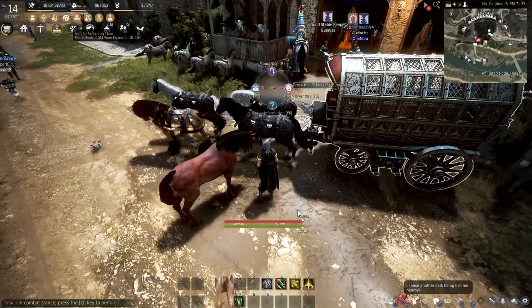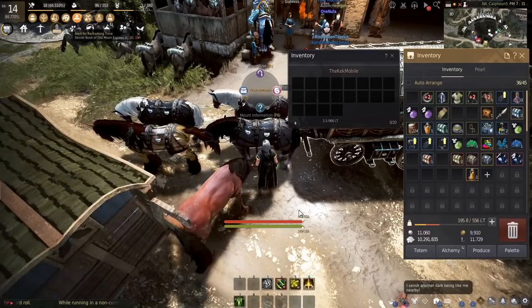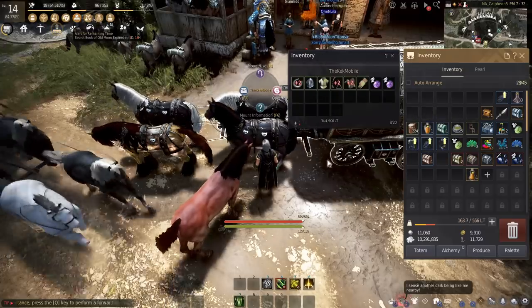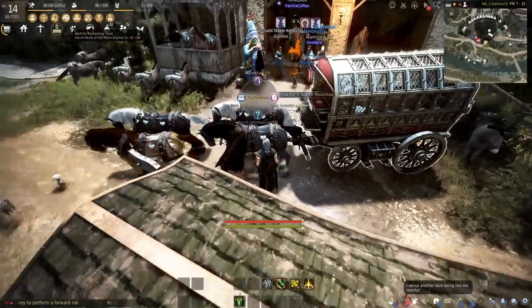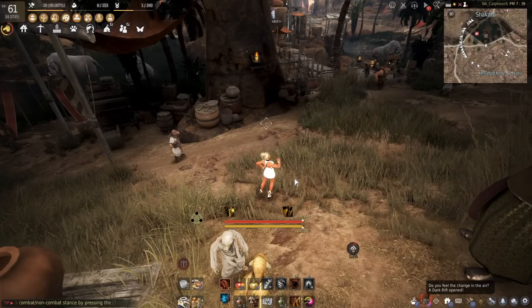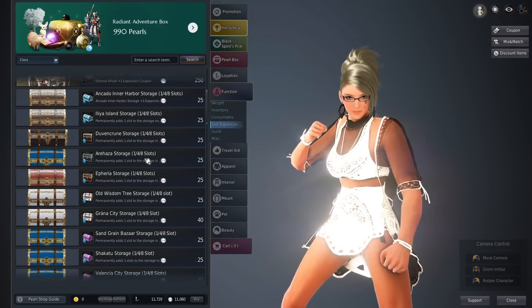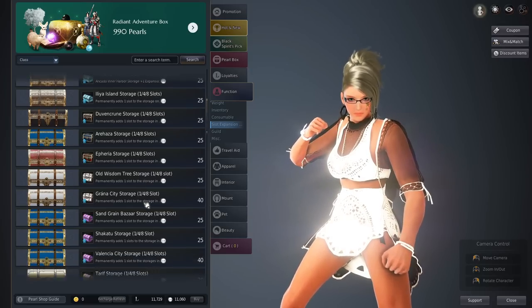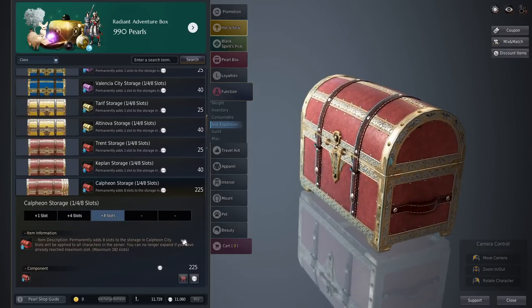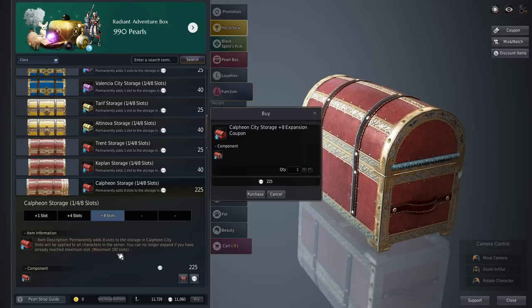The next method is utilizing wagons to save some space. Take out your wagon, hit open inventory, then deposit whatever items you don't want, and then put your wagon back in the stable to save some space. And last, the final method is to pay to win — go to the pearl shop, head to function and slot expansion, scroll down and you'll see the slot expansions for storages of various cities. You can expand up to a maximum of 192 slots in each storage.